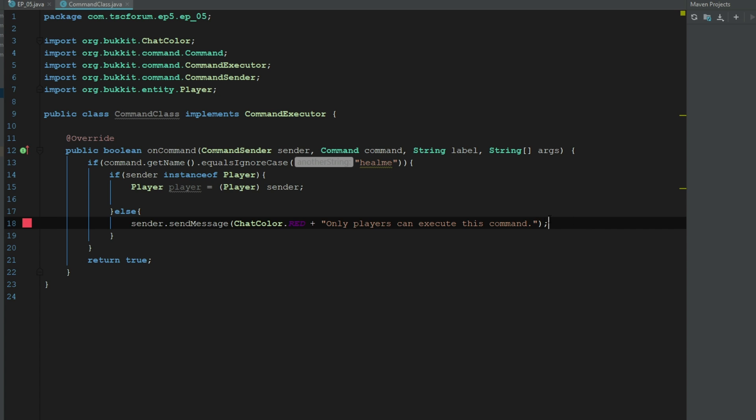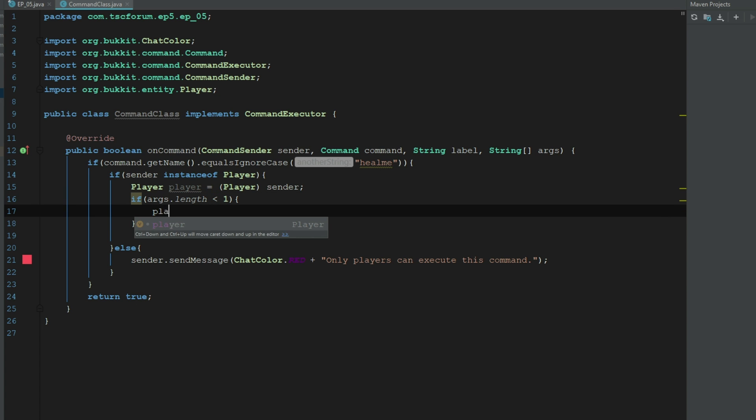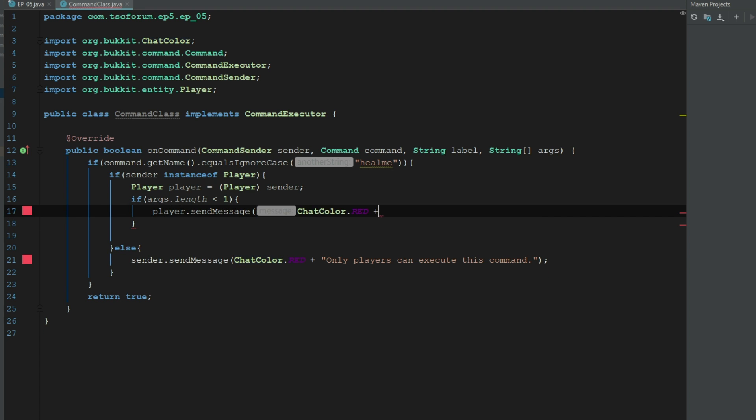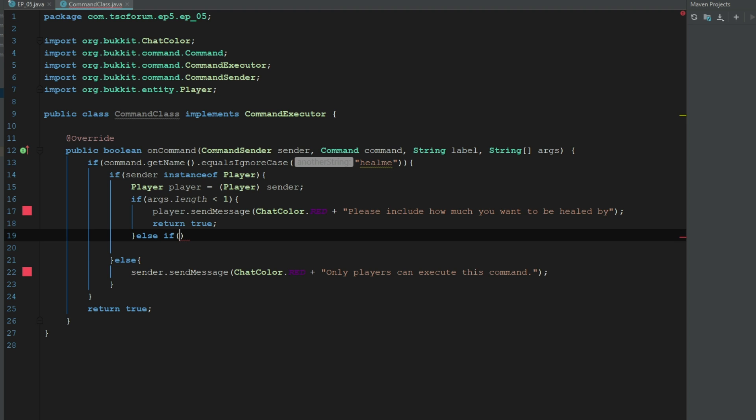Next we check if they have enough arguments, because we need the command plus a first argument for the amount they want to be healed by. We say: if args.length is less than 1, send the player a red message: 'Please include how much you want to be healed by', then return true. We'll use else-if so later we could handle two arguments — else if args.length equals one, we'll start the logic.